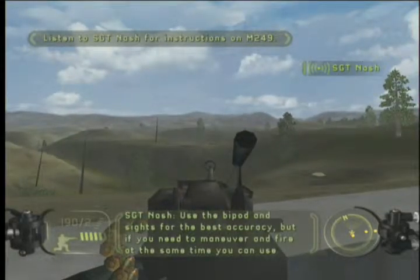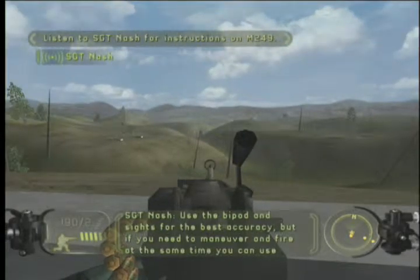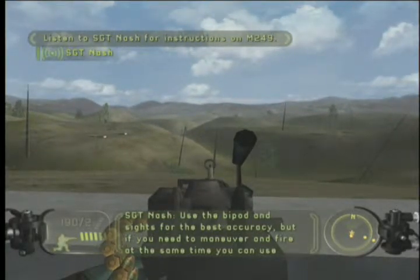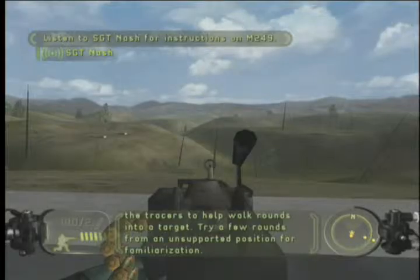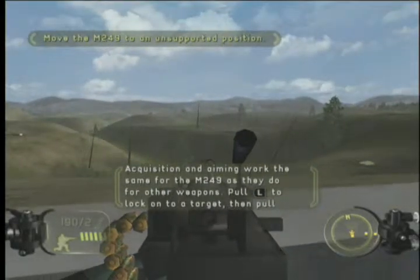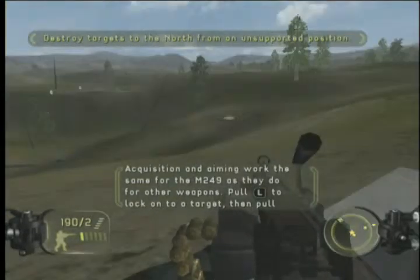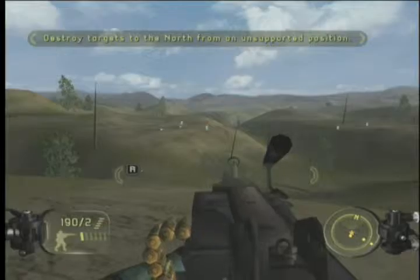Use the bipod and sights for the best accuracy. But if you need to maneuver and fire at the same time, you can use the tracers to help walk rounds into a target. Try a few rounds from an unsupported position for familiarization. Acquisition and aiming work the same for the M249 as they do for other weapons. Pull the left trigger to lock onto a target, then pull the right trigger.